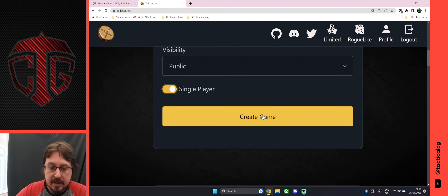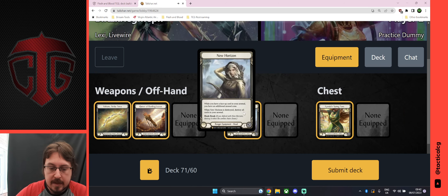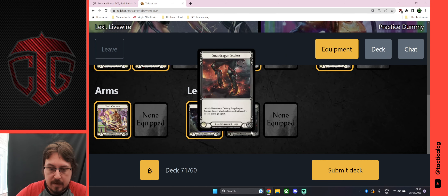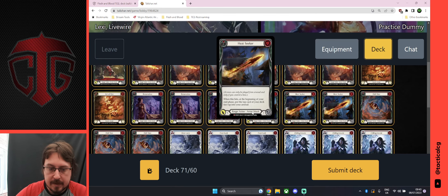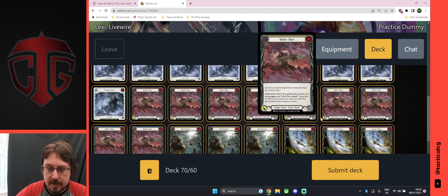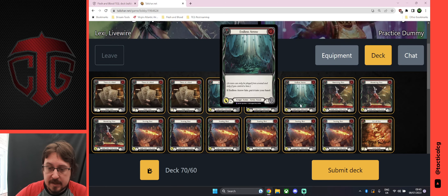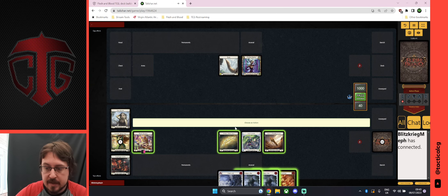Click 'create game' and you'll be greeted with a screen where you can select what equipment you're using — I want my Snapdragons. You can also select whether you want all the cards in your deck, or cut a few out by clicking on them to remove them. You've got a sideboard as well. Once you've selected all your cards and equipment, just click 'Submit Deck.'